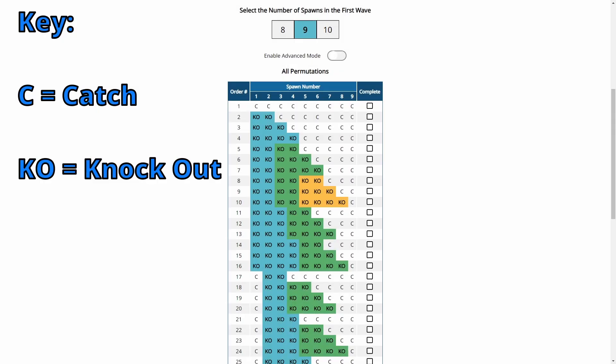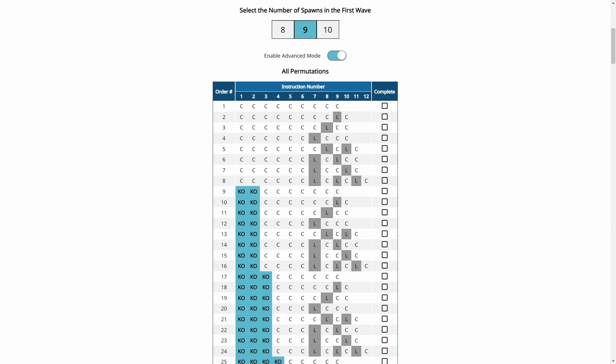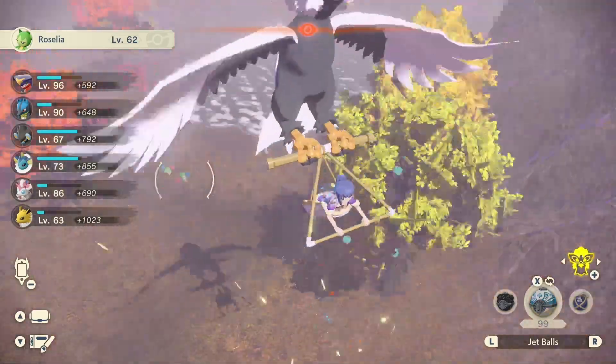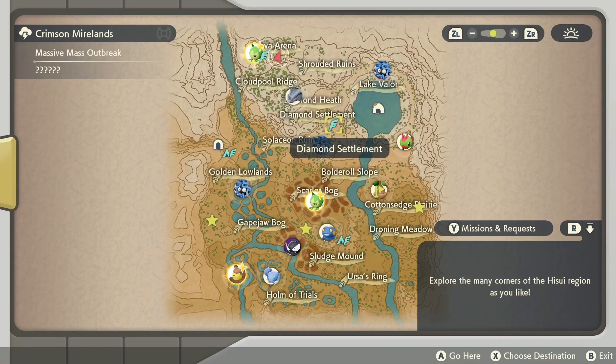There is another variable that can affect the outcomes of the second horde, but I highly don't recommend it because it has a greater chance of losing a shiny Pokémon. But if you're interested and want to risk it for the biscuit, you can add in leaving the outbreak by flying far away or fast travel. Again, I highly don't recommend this.